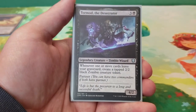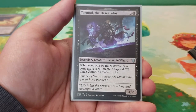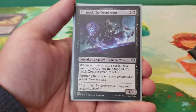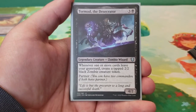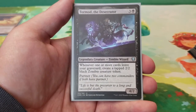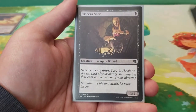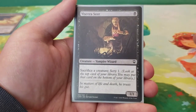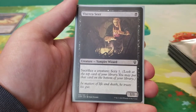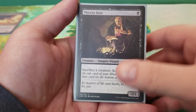Next we have Tormod the Desecrator — four mana for a 4/2. Whenever one or more cards leave your graveyard, put a tapped 2/2 black zombie creature token onto the battlefield. This is not quite a Sir Conrad, but if we have things leaving the graveyard anyway, why not create an army of 2/2 zombies? Next we have Viserysseer — one mana for a 1/1. You can sacrifice a creature to scry one. It's just a nice sacrifice outlet to have, and with Sir Conrad it's a good synergy.